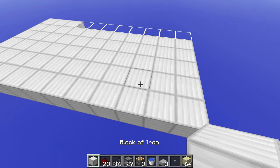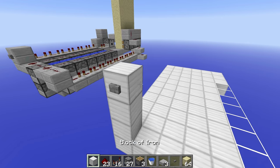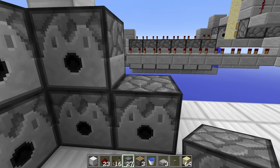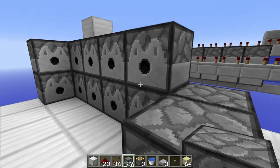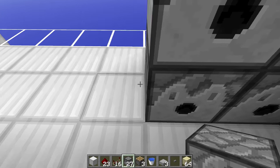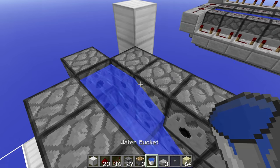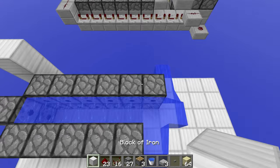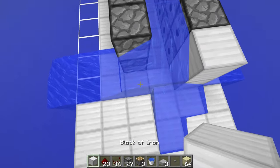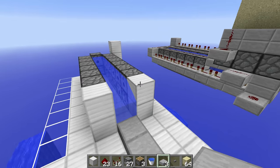We're going to be working from the back to the front. First, go up 3 blocks and place a button on the front. Then place all the dispensers down — place them two high and go across by 6, placing one in the back. Do this on the other side as well. Then go ahead and place down your water — I personally like placing it all the way along the top. Make sure it's 6 dispensers with a gap between, then place down your three slabs at the front.